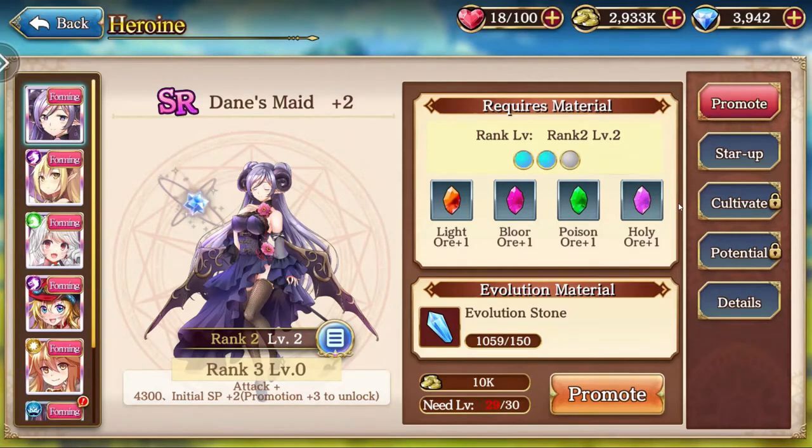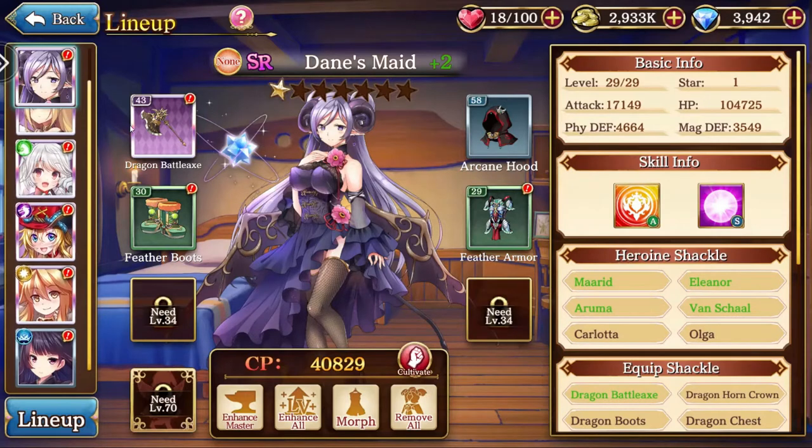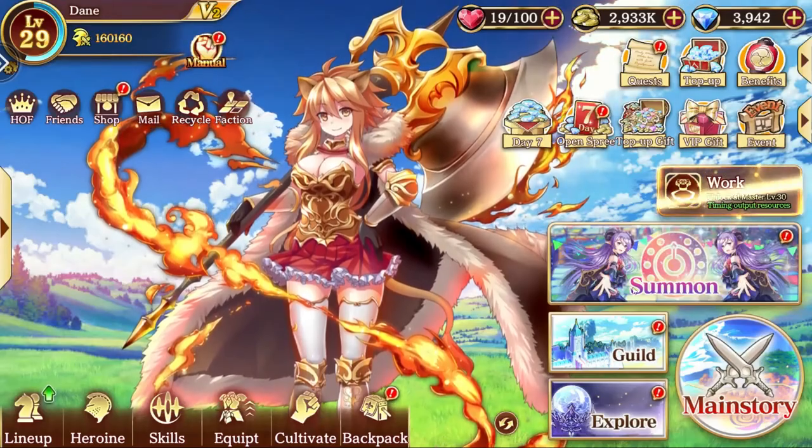Cultivate is where you bring your cultivation stones and re-roll your stats: you put the stones in and get a chance to go higher or lower for all your stats, then save it or retry. When you get a result that's all positive or mostly positive, you save it, then cultivate again — it'll either go up or down from there. You can really upgrade your stats rapidly that way and customize them. I don't actually know what potential is; I'm unaware if that was in the game previously.